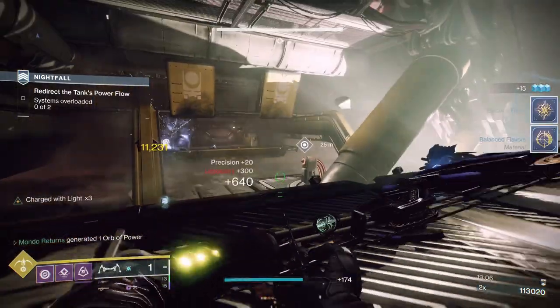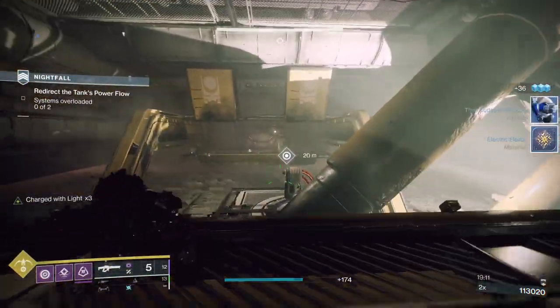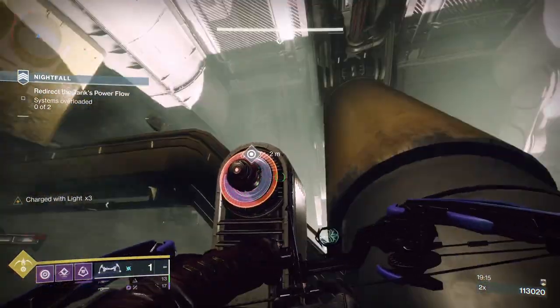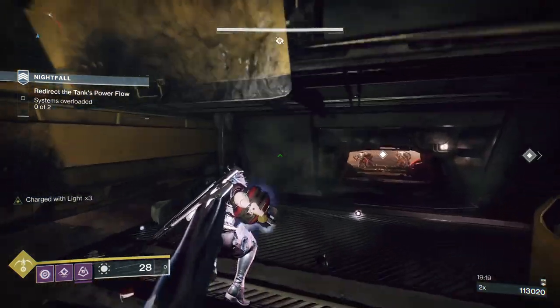Taking the tank before the champion is beneficial — it seems like if you take a champion before a tank, when you take the first tank you'll get another champion spawning. So taking the tank first is the smart play. That is area number one for strategy. This section coming up is just annoying.